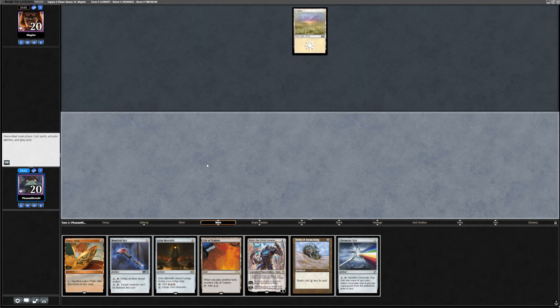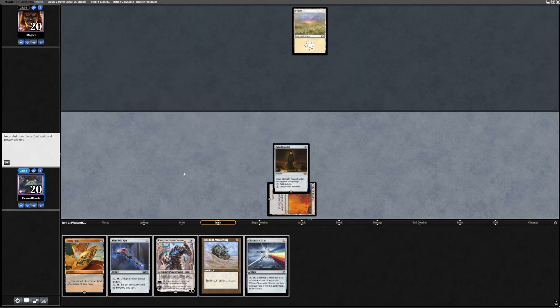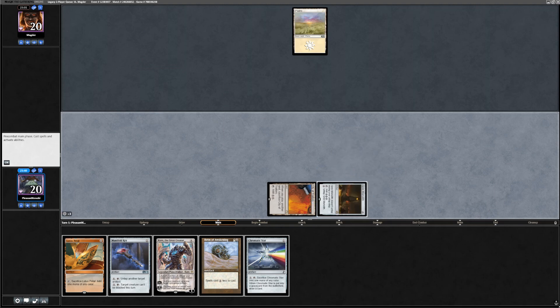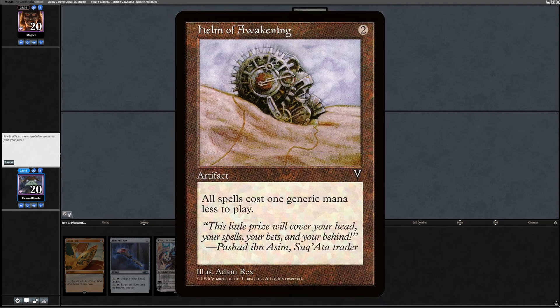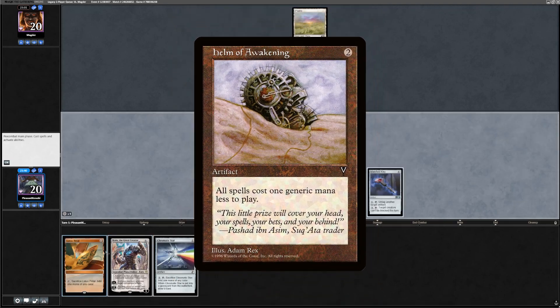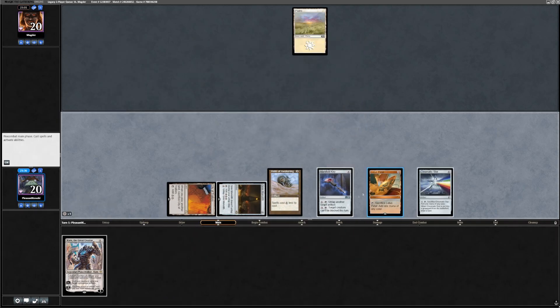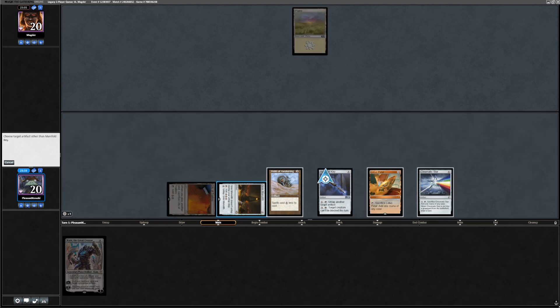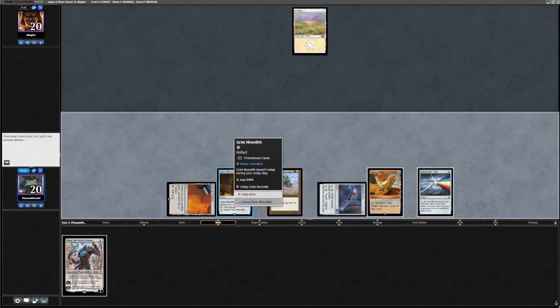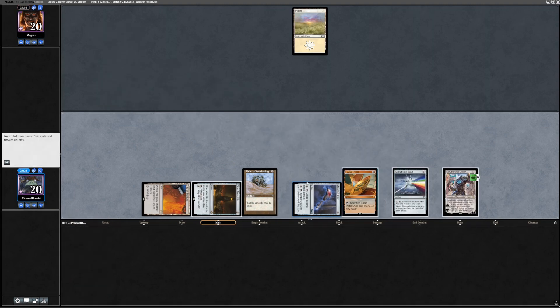I hope it's D&T because then we get to have a turn of doing crazy stuff. We're gonna start with City of Traitors, tap it for two mana, and cast a Grim Monolith. The Grim Monolith resolves because they are tapped out. We're gonna make three mana and cast a Helm of Awakening for two mana. This will make all spells cost one less generically. So Manafold Key is now free, Lotus Petal is now free, Chromatic Star is also free. Then I'm gonna use the one mana to untap the Grim Monolith, and then make three more mana to cast Karn — because it's only three mana thanks to Helm of Awakening.